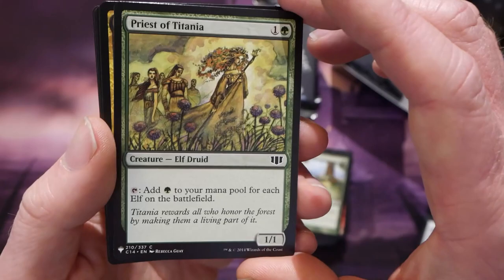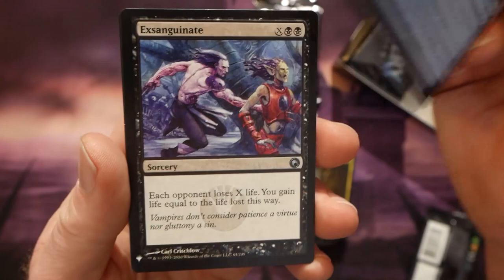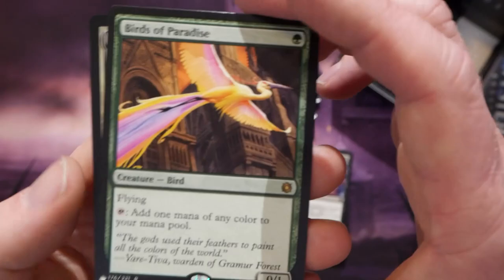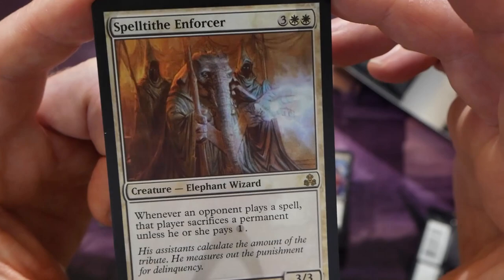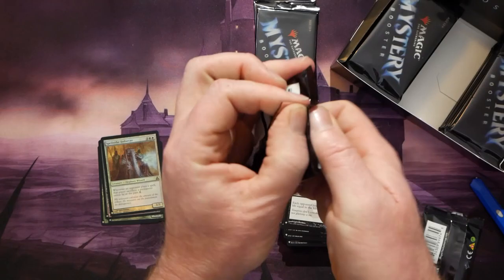Priest of Titania — never enough of those around. Faerie Conclave. Sanguinate. Oh, that's a really sharp-looking Birds of Paradise — the color on these is really nice. Actually the card quality is very good. And a Spell Tithe Enforcer in the foil slot.